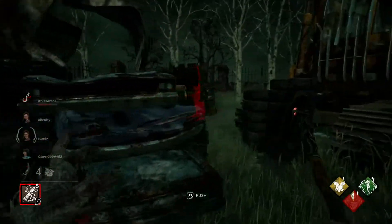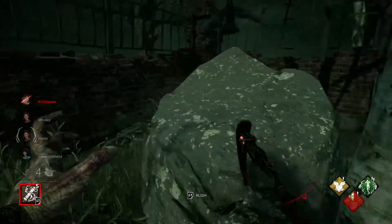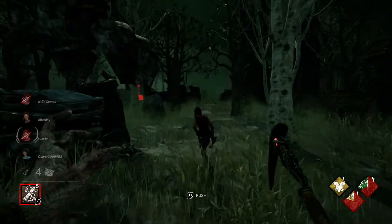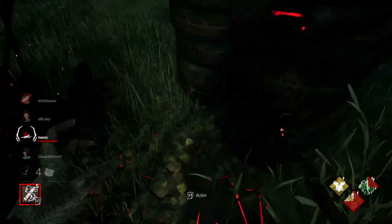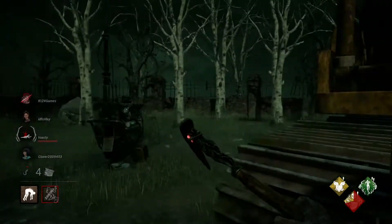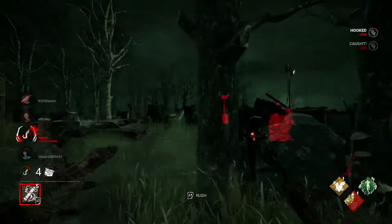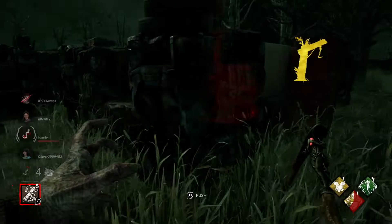She ran back and hit that generator, letting me know she's back here. Let's get over here and see if we can find her hiding. You back behind this rock? That's where I'd be. That's two down. The closest hook is right here — brilliant. This loadout is pretty nice; it's not high-end powerful but it has items on it that I really appreciate.